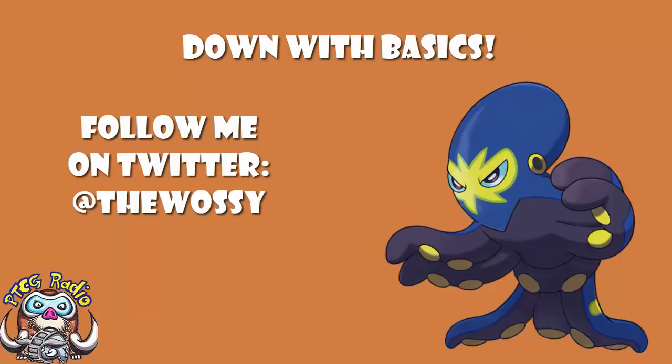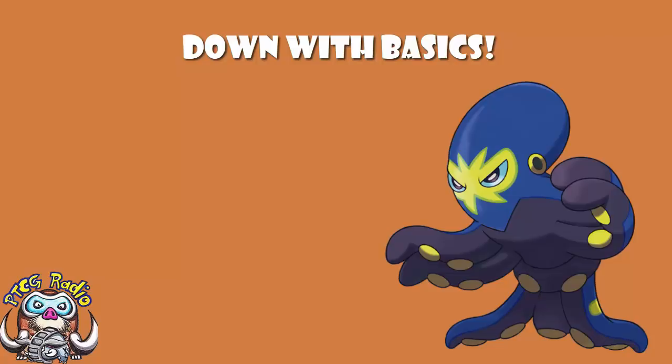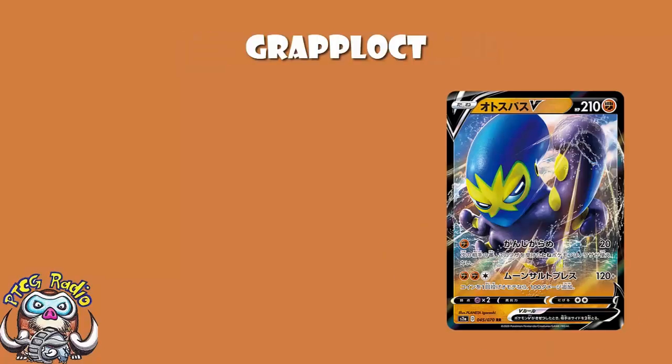Today we need to be taking a look at the Pokémon V of one of the coolest new Pokémon that came around in the Sword and Shield expansion. It's Grapploct V. I like Grapploct — it's a fighting octopus that's all blue and yellow. It's basically a Swedish fighting octopus. Who's not getting on board with that?